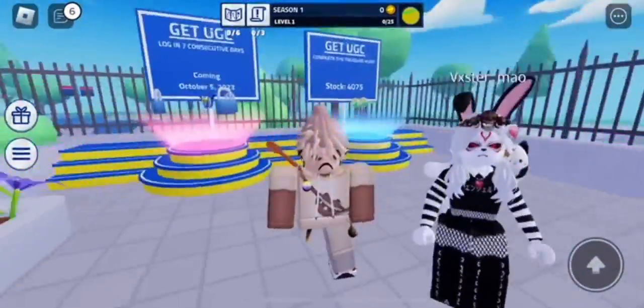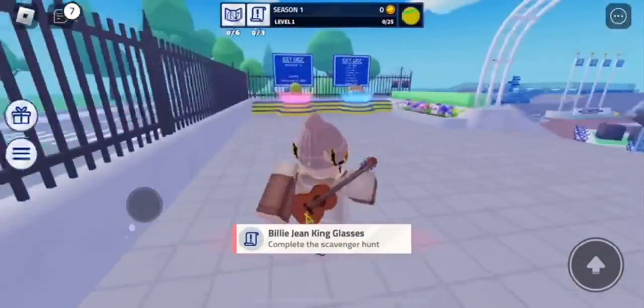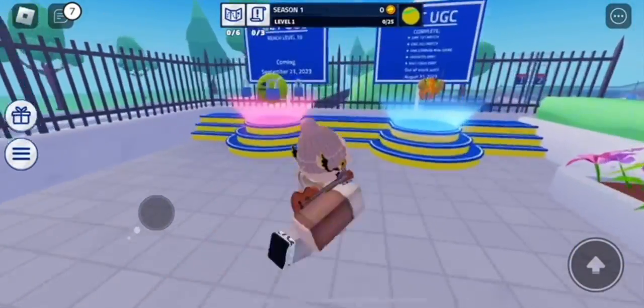Hey everyone, welcome back to the channel. This video will be showing you how to get the Billie Jean Sunglasses and the Lobster Roll Shoulder Pet. To get both of these, you have to complete some UGC tasks.